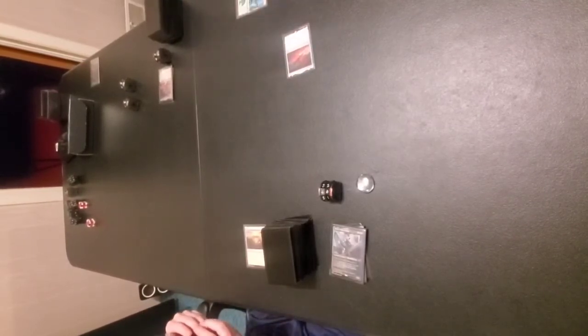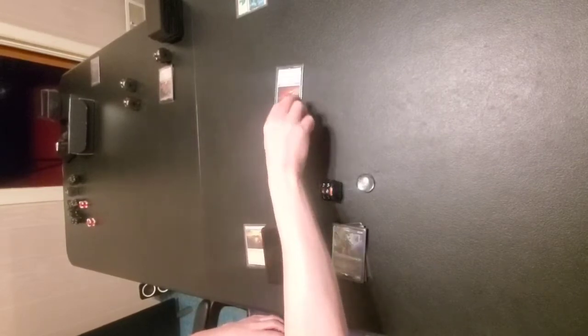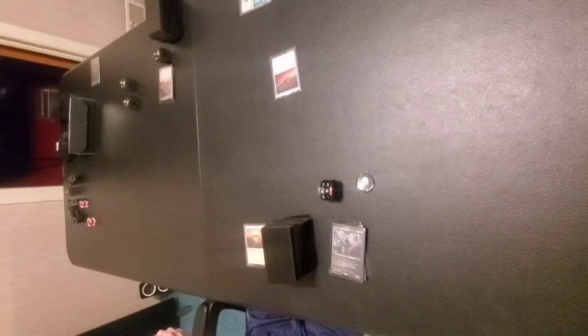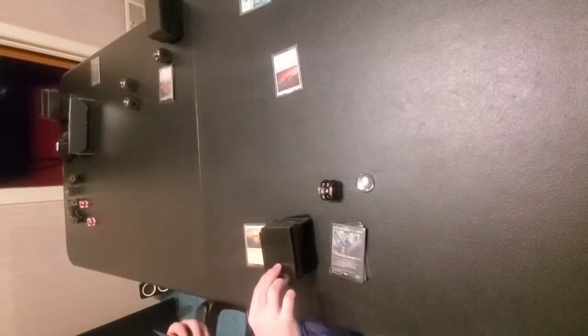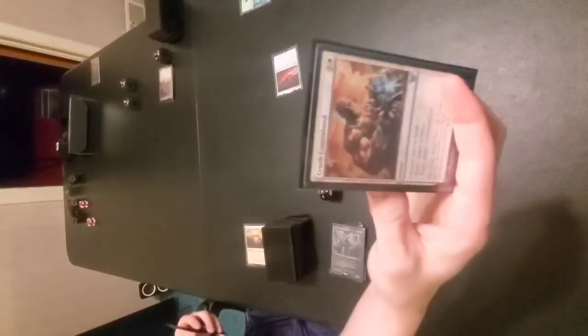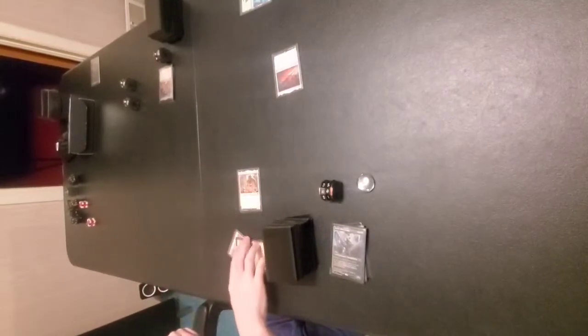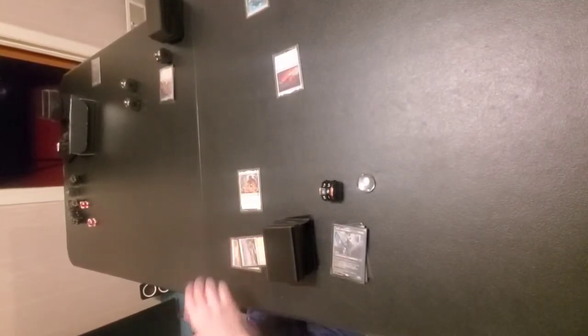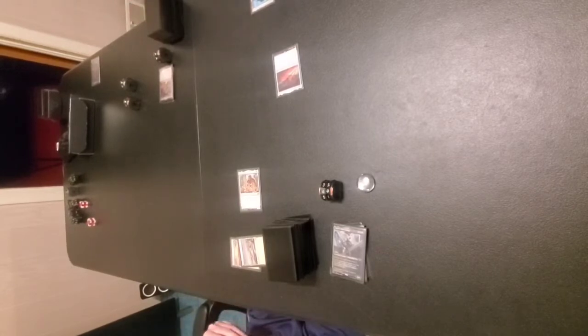Black Blade Reforge — it gives my creature a plus-one, plus-one counter for all your lands. I thought it was the one that let you go get the lands, but it's not a basic land — it's just any regular land. Is that your turn? That is turn. I'll draw. We're in trouble. Play a plains, tap them both — we're going to play that. Senior Edificer — whenever I cast an aura, equipment, or vehicle spell, I draw a card. Tap, draw. It's a 2/2 legendary creature.